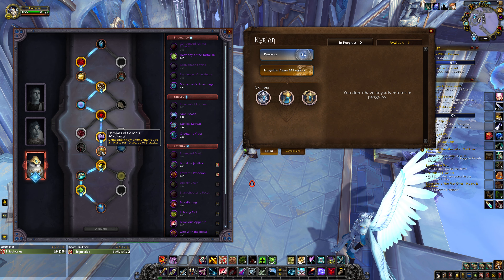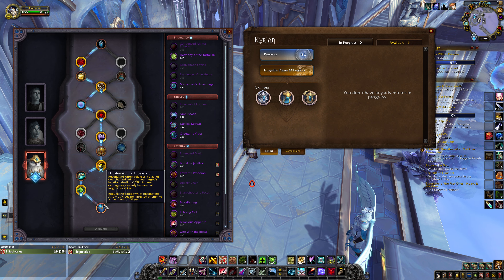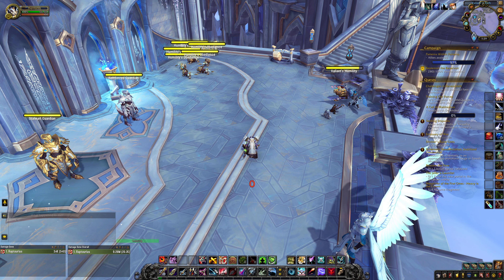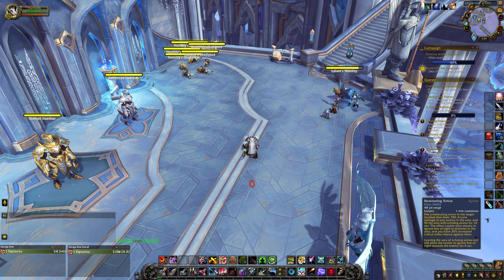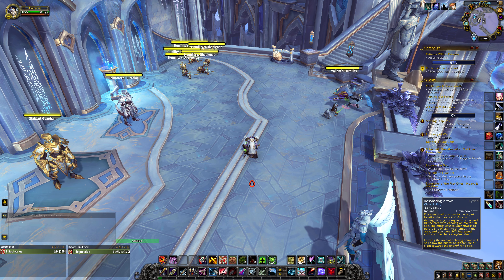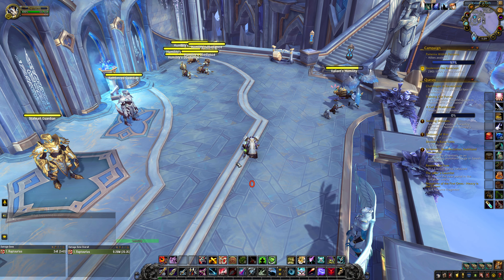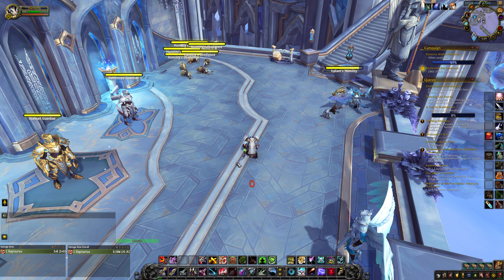This is why I play Hammer of Genesis. You also get the Anima Accelerator ability, which means that on 5 or more targets you turn your Resonating Arrow into a 40-second cooldown. This pairs perfectly with Volley for AoE, and I like to play Mythic Plus, so that's really good for me.